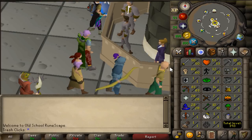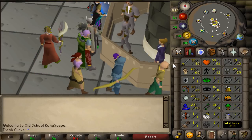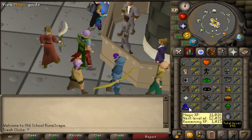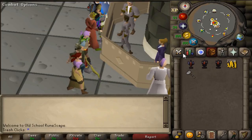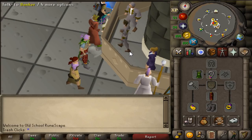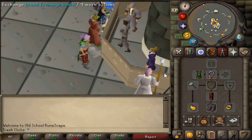That's going to be a low level DDS pure, so we need to get ourselves 60 attack, 75 strength, and 75 ranged, as well as some magic levels because we can afford quite a few. While I use the expensive methods, you do not need to — I'll show you the cheaper methods to doing this as well.